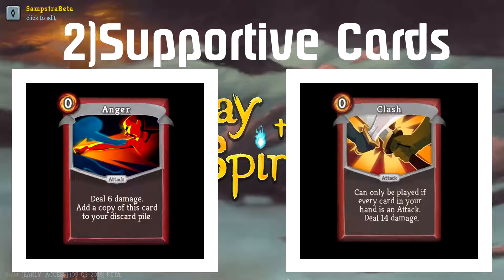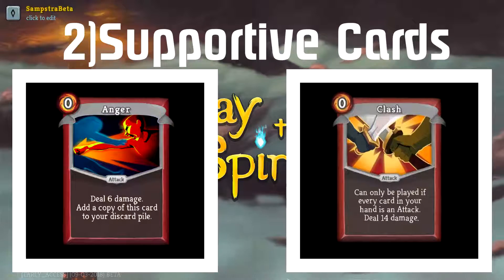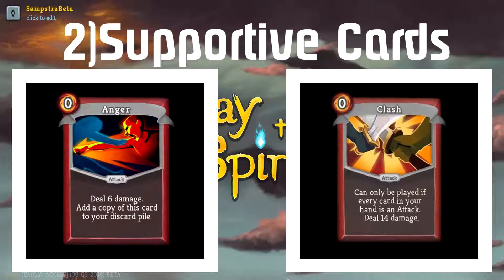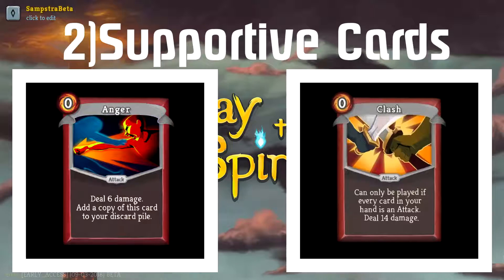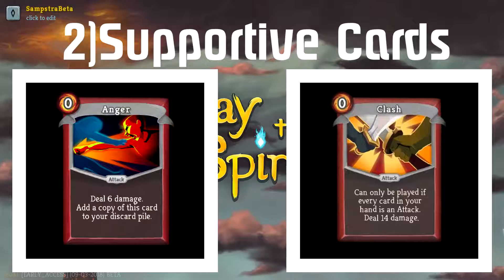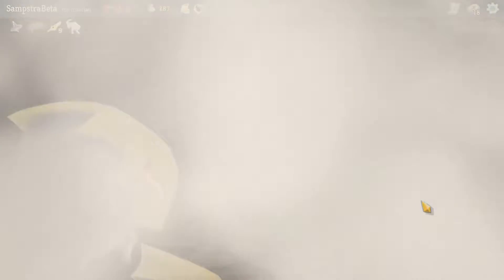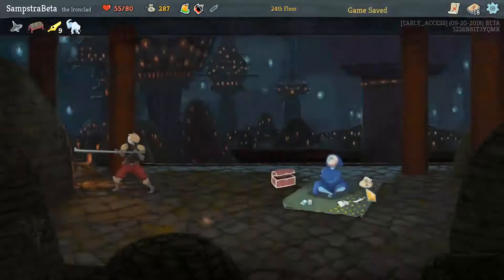The strategy varies depending on whether you have Anger or Clash, but don't be afraid to take them both — it works even if you have both. Anger is a zero cost card that deals damage and creates a copy of itself in your deck, which gives a huge advantage. Clash deals 14 damage but only works if you have only attacking cards in your hand. Its main advantage is doing a lot more damage than Anger.